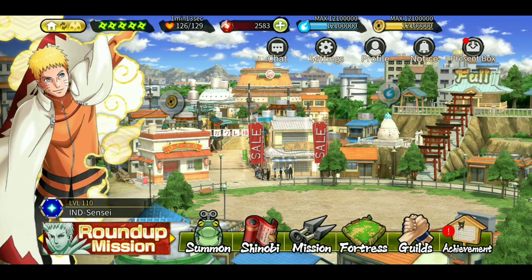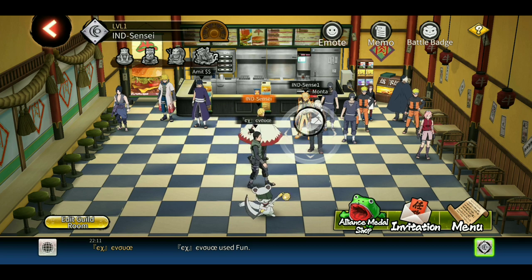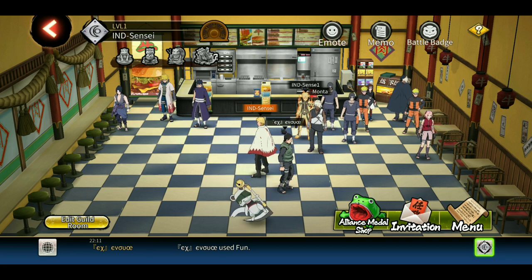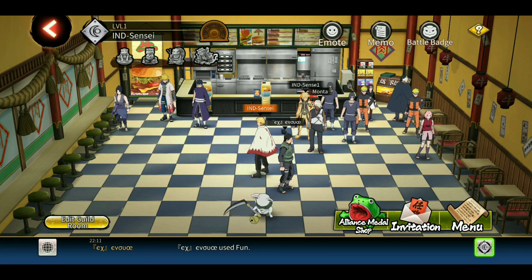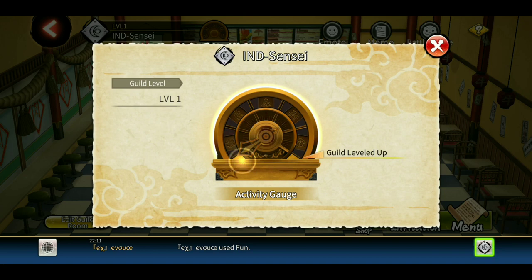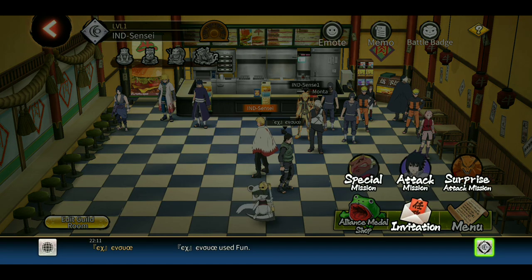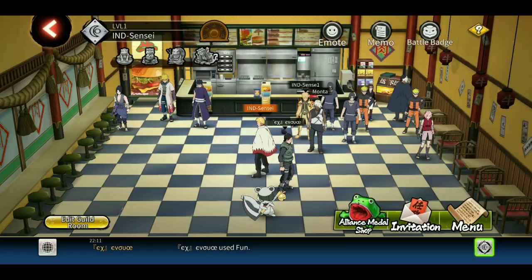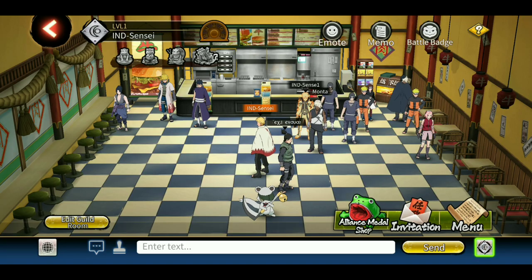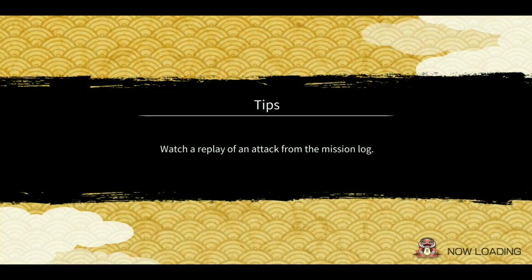Let me show you the guild. The UI has been changed — now you can do a bunch of stuff. I haven't figured out the badges system yet, but when I do I'll let you know. This is the gauge meter; it increases when people log in daily. We have the alliance medal shop, invitations separated into three categories, the menu, memo, emotes, and the chat. In the chat you can also send these stickers. Everything else looks the same from the inside except these new things.